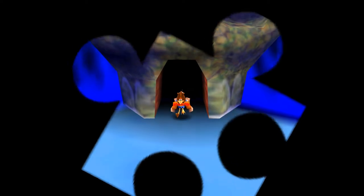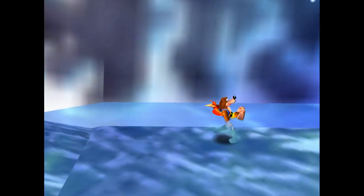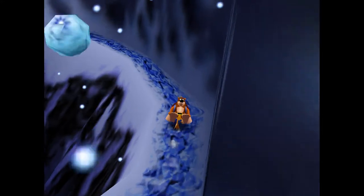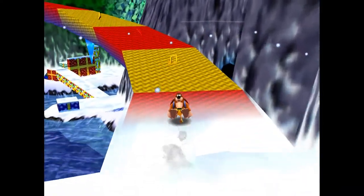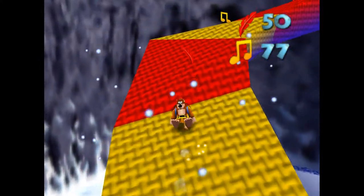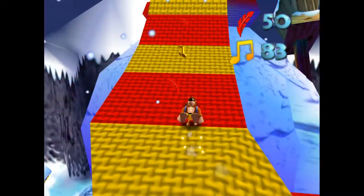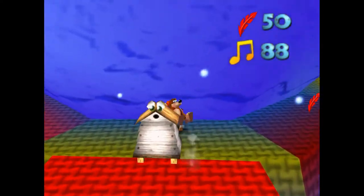Believe it or not, even though we are only sitting at 73 notes, the rest of them are all on the giant snowman in the center of the level. A large chunk of the notes on this stage are on the yellow sections of his scarf, as you'll soon see, and after that, just one last handful on top of his hat. As we begin the final climb, the placement of the notes themselves is pretty straightforward, with a big chunk of them all being here together on this snowman.